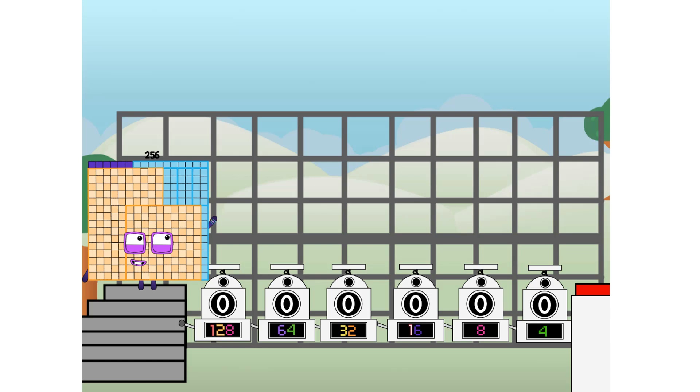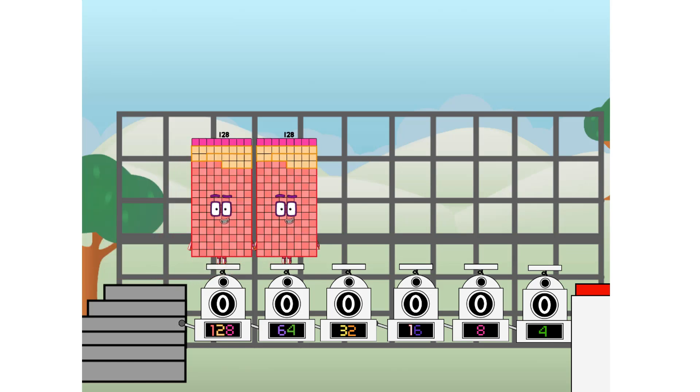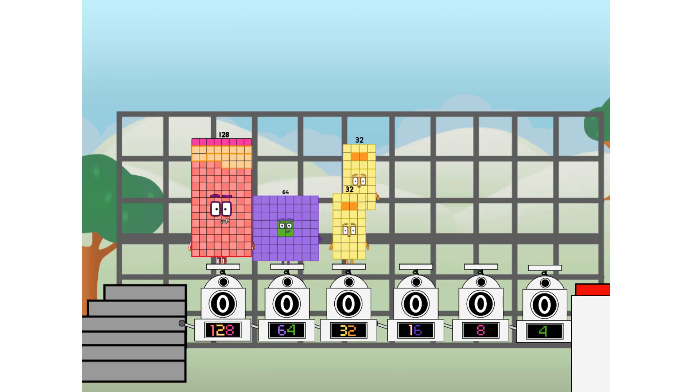Using the power of doubles to send any number flying. First, I split in two: 128, and 64, and 32, and 16, and octoblock, and four, and one more to press the big red button.